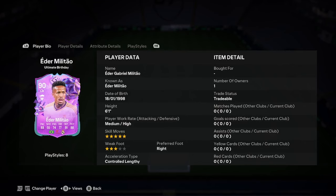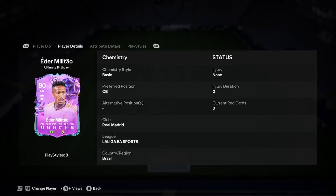So he is 6'1", medium high, 5-star skills, 3-star weak foot, right-footed, controlled, lengthy. I think there's a 5-star version of the weak foot — if you can find that one, that is 100% better. You don't want a centre back with 5-star skills rather than 5-star weak foot.